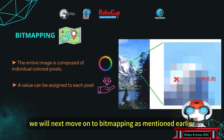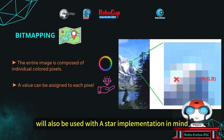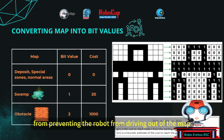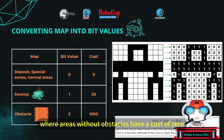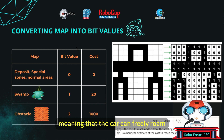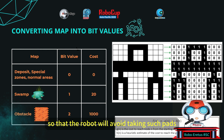We will next move on to bitmapping. Bitmapping is a digital image format that represents graphics and images as a grid of individual pixels. Bitmapping will also be used with an A-star implementation in mind, aside from preventing the robot from driving out of the map. We assign three colors the values of 0, 1, and 2 respectively, which create the map for the robot to understand. Each value will have different costs, where areas without obstacles have a cost of zero, meaning the car can freely roam. The cost for swamp areas and obstacles is much higher so that the robot will avoid taking such paths.